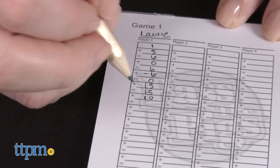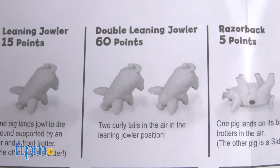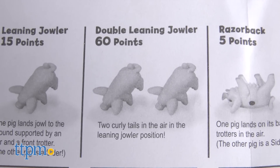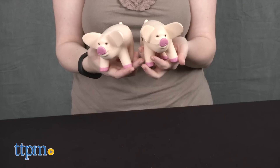For example, if both of the pigs land on their same sides, you score one point. But if both pigs land on their jowls, supported by an ear and a leg, that's a double leaning jowler and it scores you 60 points.